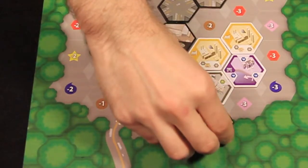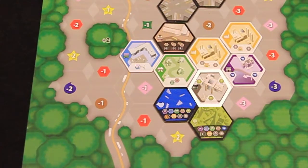The civic zone allows the player to place a park improvement on any unoccupied space in the direction indicated by the tile.